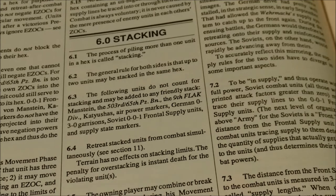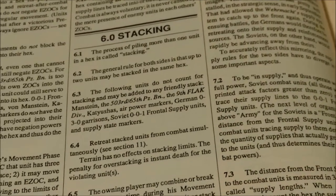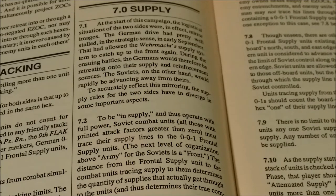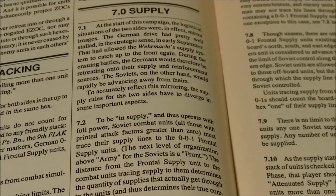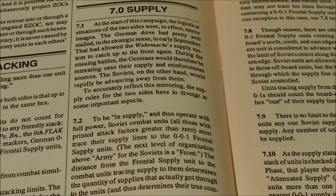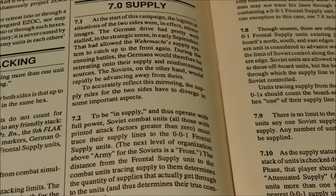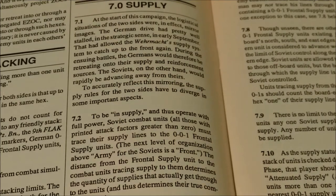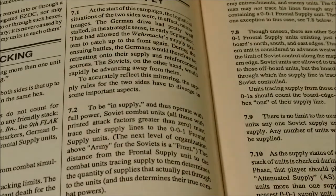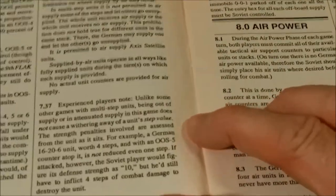Stacking rules: two units may be stacked in the same hex. Supply rules: to be in supply and operate with full power, Soviet combat units must trace their supply line to the 0-0-1 frontal supply units. German units must be about 10 hexes from their supply line. There are about four pages of rules on supply.